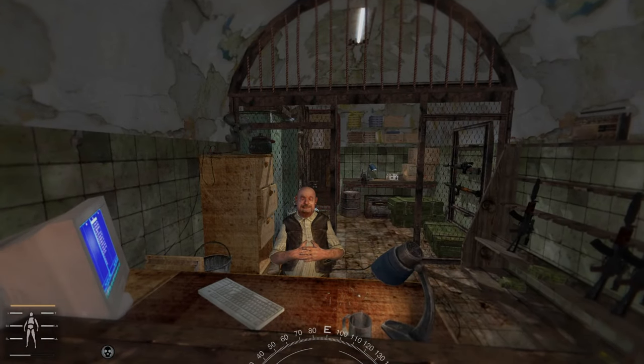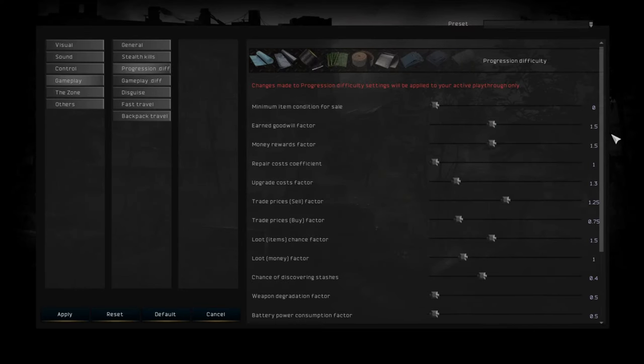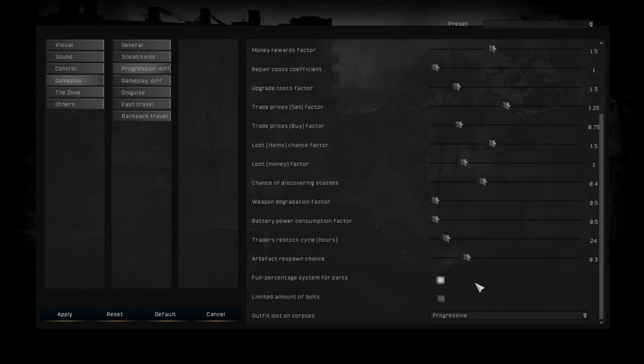Next we're going to look at progression options. There's a lot of stuff here, but we're going to start from the very bottom. We already have 'outfit loot on corpse.' This is usually set to progressive — what it does is, let's say you kill a loner at the beginning of the game. You might find an outfit from that loner that you can fix or take, but this doesn't happen all the time.